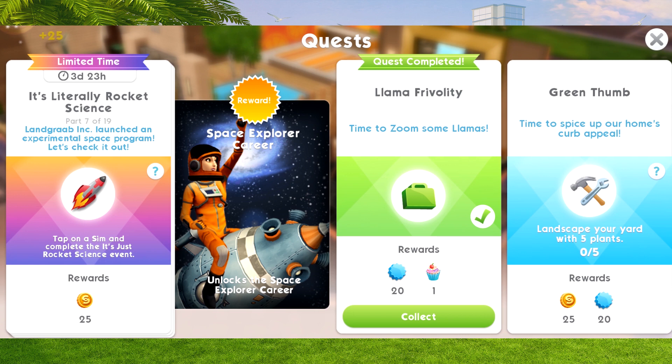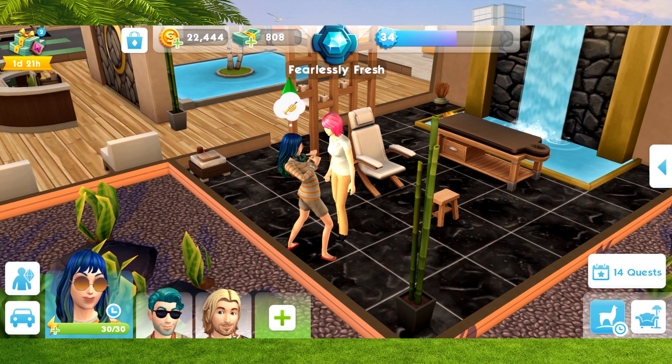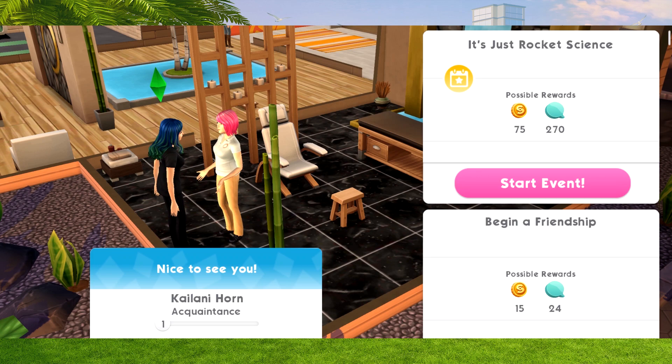For part seven, we now need to tap on a sim and complete the 'It's Just Rocket Science' event - similar to what we did at the very beginning. We just need to grab any sim, start a relationship with them, get to know them, and then tap on them to go to the 'It's Just Rocket Science' event at the very top.